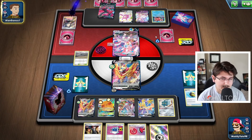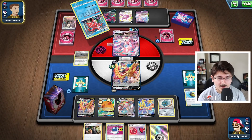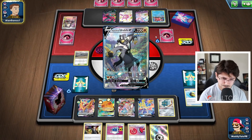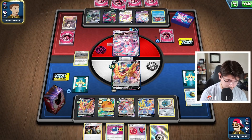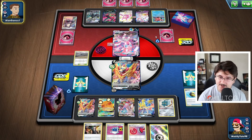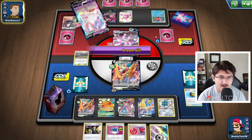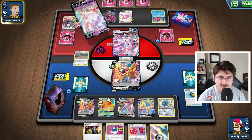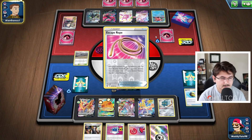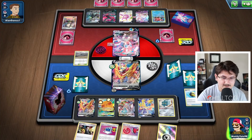Kind of an awkward hand, and he's going to get that Moltres down as well. Luckily Duraludon VMAX is going to be able to one-hit KO that Moltres. And there comes the Urshifu — he's going to bench that. He Marnied so no Boss is coming out, going to be another turn where he's not able to attack us. We're both kind of setting up at this point, but I think overall we're not in a terrible position. It's just going to be difficult for him to really get much off.